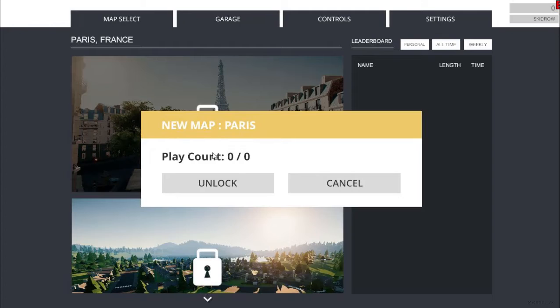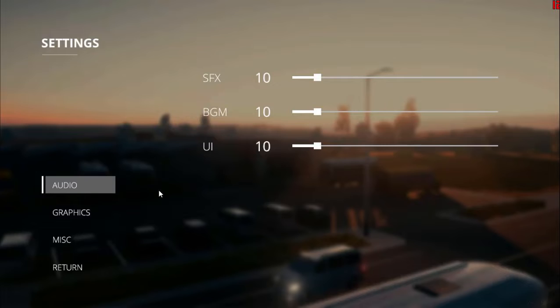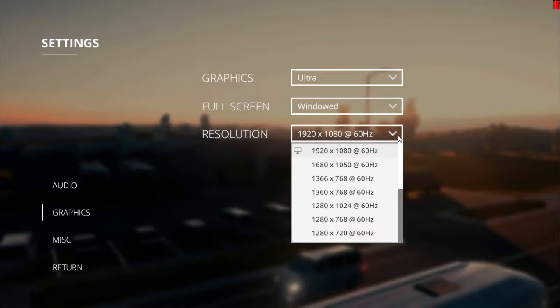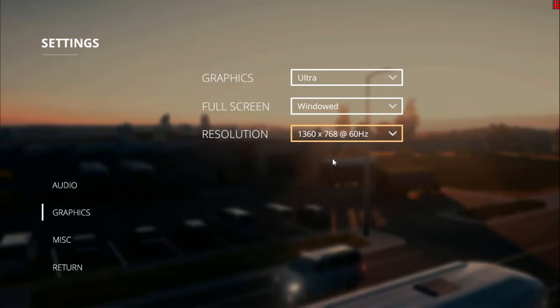Play count zero, unlock — how does that work? Let me check the settings. It seems to be 1080p — who said I play at 1080p? Go back, get to my screen default size and full screen.